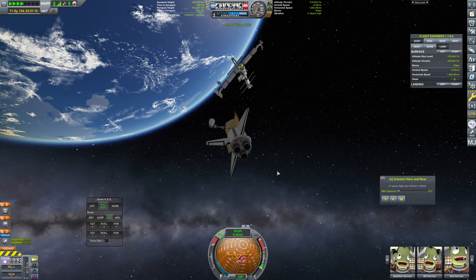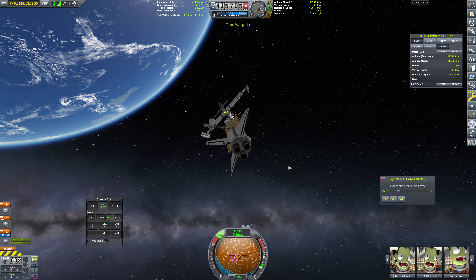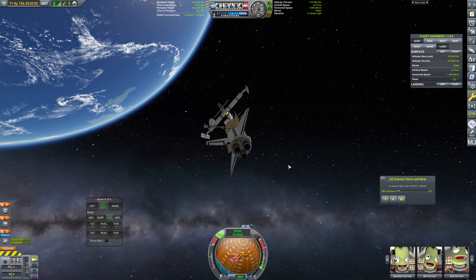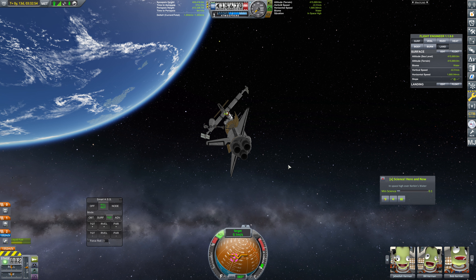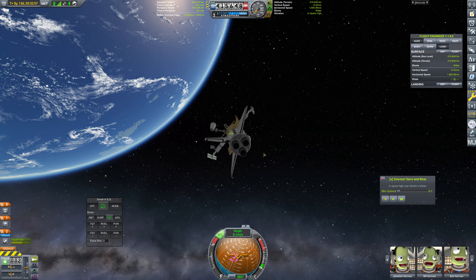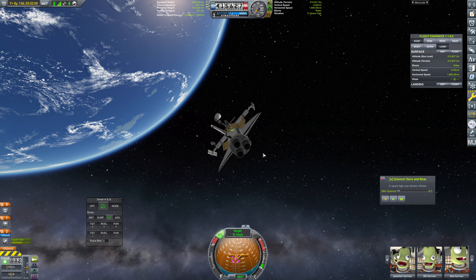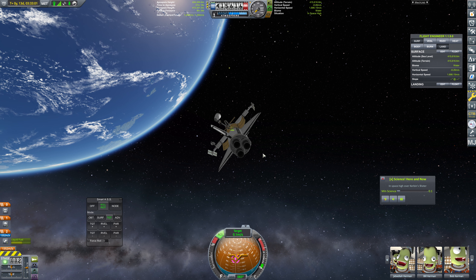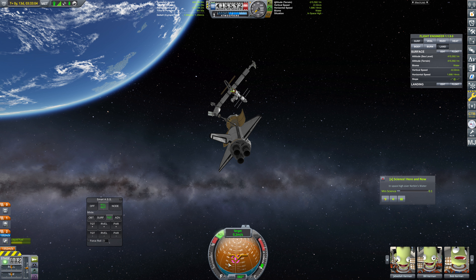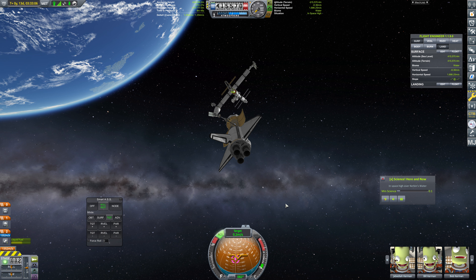That is significantly better. The right vector needs to go away as of now, so we're bringing that on over. And now we actually do need a little bit more up vector here. I want to align us this way — that'll make things a lot easier. Now we're going to get some up vector with our current up velocity. Where is this actually going to be at? Let's get some forward velocity as well.